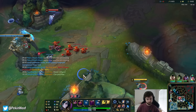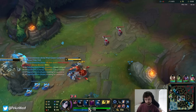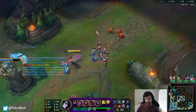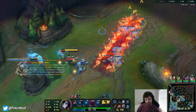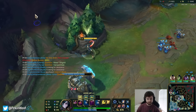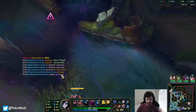Besides that, we also have EE which is like a Mordekaiser pull but it pulls everyone into the center of the ability. It's kind of hard to use — but it's like an AoE CC, so if you're being chased by multiple people it's probably best. Those are the new things.